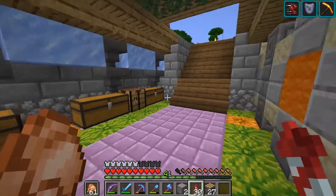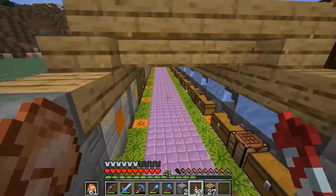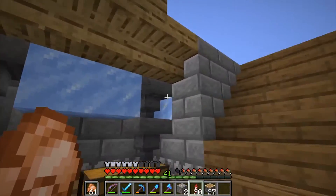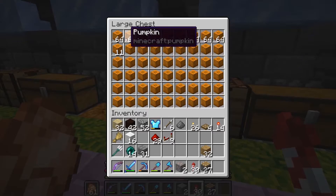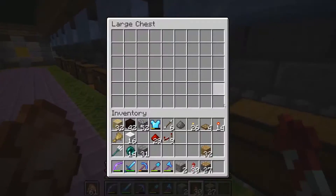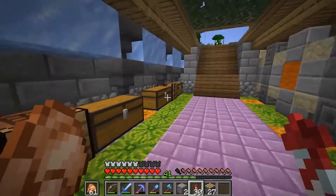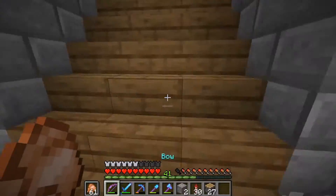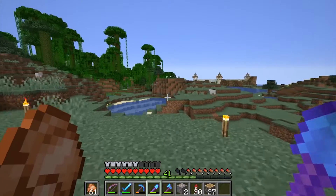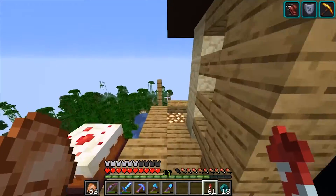I'll start digging out the tunnel off camera. I should probably dig a couple blocks down and prepare, because eventually I want to update the sorting system here with the comparator hopper lock sorting method — it's just way better. I'll leave all these chests as they are so I know which chest has which item. I'll do that off camera and once I get a good start I'll show you the progress.